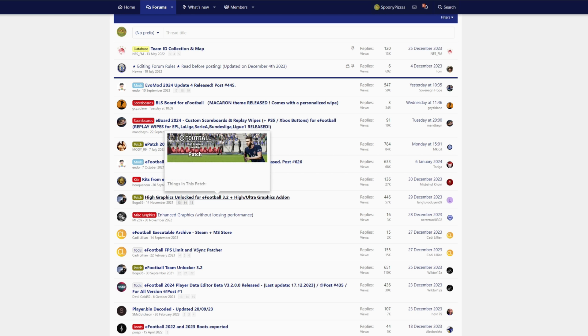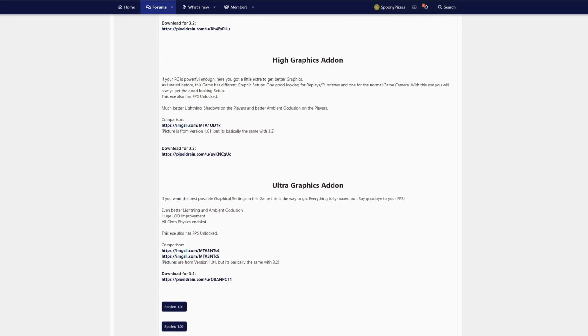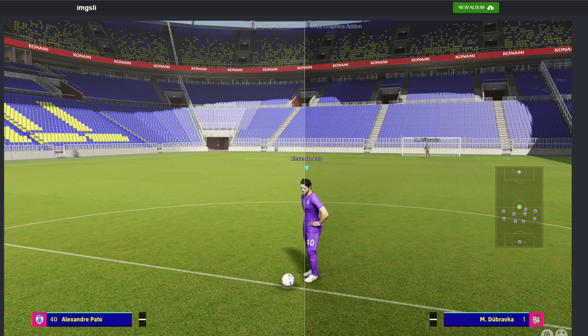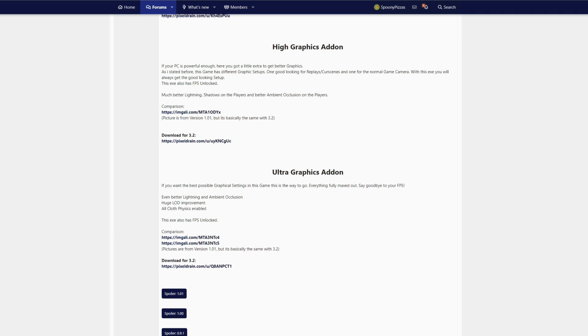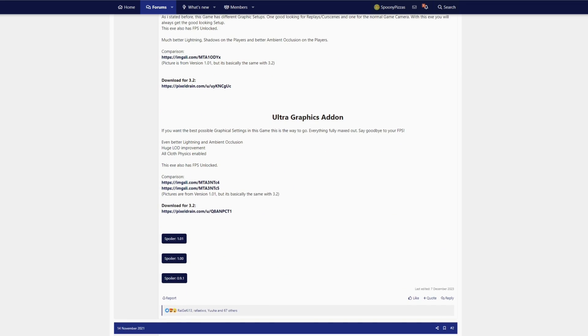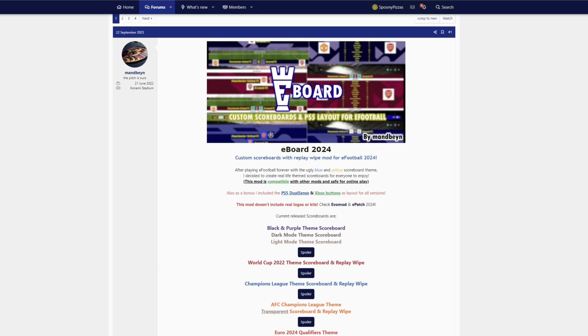Go back and click on high graphics unlocked. You've got high graphics and ultra graphics — it's dependent on your PC which you can use. I opted for the ultra graphics add-on. You can see the difference here: the left side is the high graphic add-on and ultra is coming across. Once you've decided, click on one of the Pixel Drain links and download the file. They've got comparisons you can use to decide.